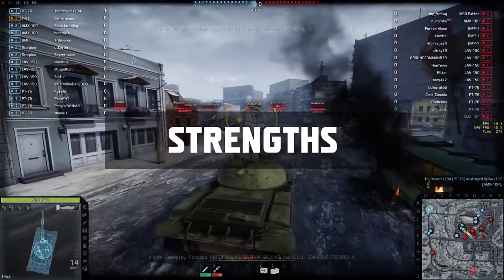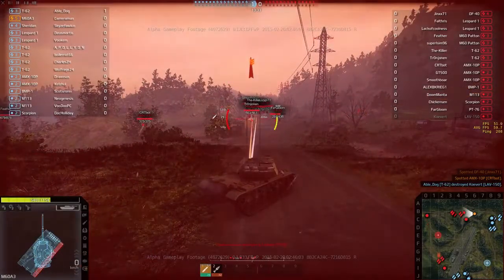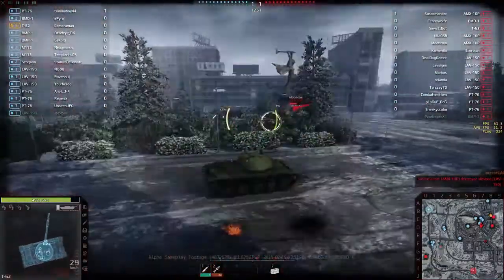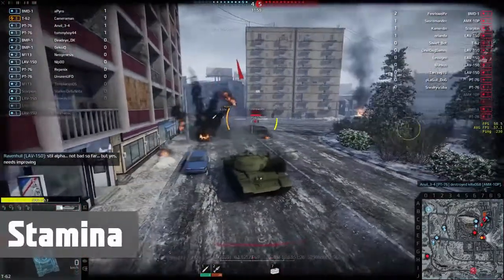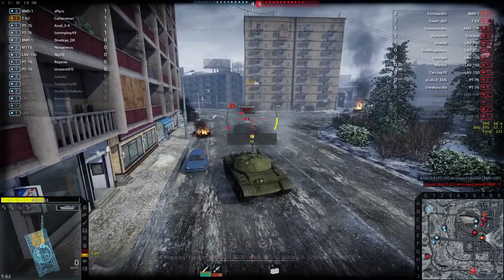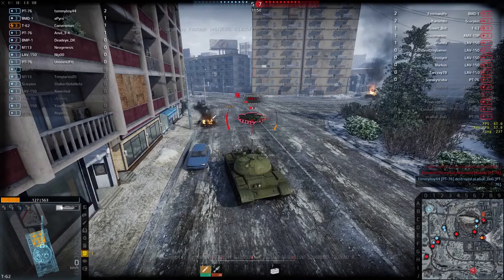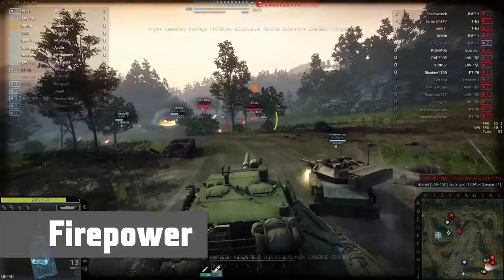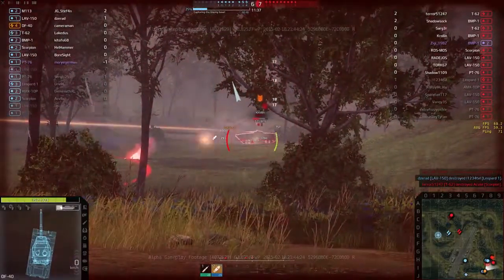The main battle tank has many advantages. MBTs have the best armor in the game, often being invulnerable to enemy fire from the front, allowing them to hold the line and provide a secure point for the rest of the team. They can also take a beating, represented by their large pool of hit points, shrugging off damage that would kill more fragile classes. Lastly, they have big guns — only the tank destroyer will be able to keep up or surpass them in single-target damage.